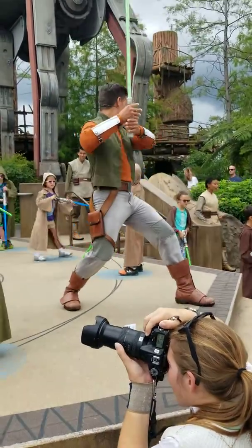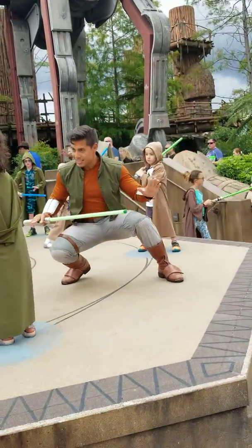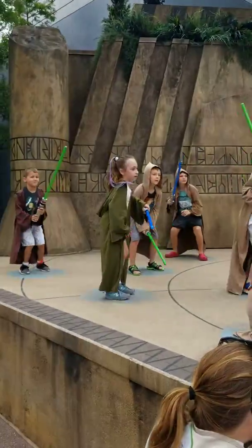Ready position. Strike it to the left shoulder. Bring it to the right shoulder. Good. Now, everyone step back and duck. Get down, duck. Good. Stand. Sabers down. Very good.